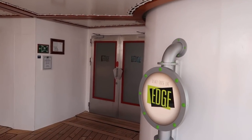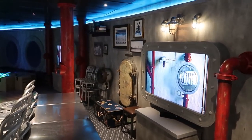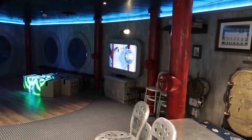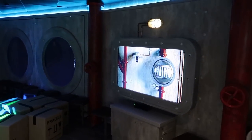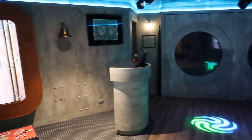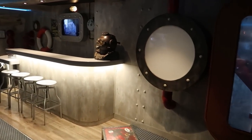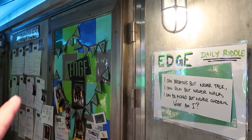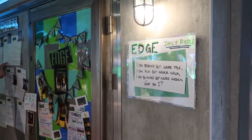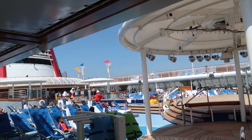Inside the Edge — the club for 11 to 14 year olds — there are video games, hangout areas, and various activities like robotics. Music is playing. When kids first come in, they fill out profiles so counselors know exactly what kind of things they like.